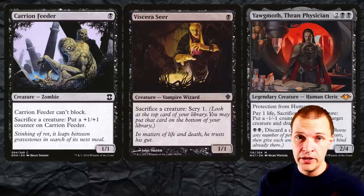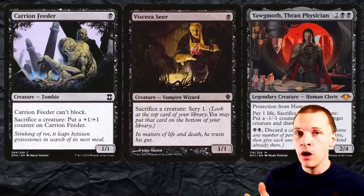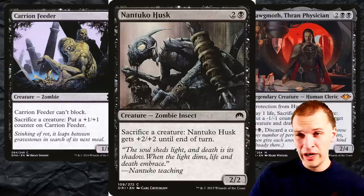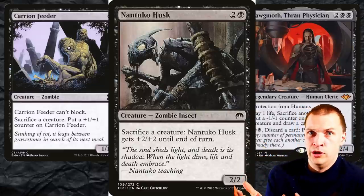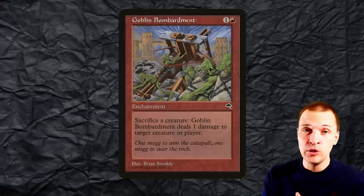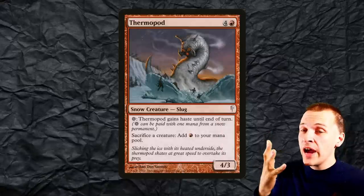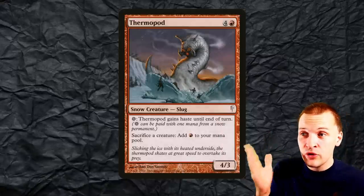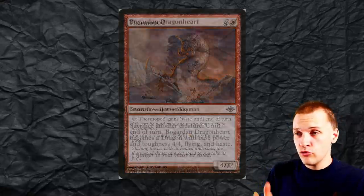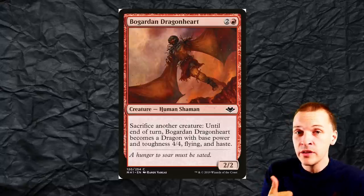When it comes to black, we already looked at Carrion Feeder. You also have Viscera Seer and Yagmoth, Friend to Physicians. You don't have infinite sac outlets with Yagmoth, but you don't need infinite — you're gonna draw your entire deck equal to your life, and that's really good. In red, we begin with Goblin Bombardment, very similar to Blasting Station: sacrifice a creature, deal one damage. There's also a 5 CMC one for three red — sacrifice a creature and add a red mana to your mana pool. Five mana is quite expensive but it will do the job. And if you're just looking for a free sac outlet, there's something at free CMC where you can sac as much as you want — nothing will happen, but you have infinite sac outlets.